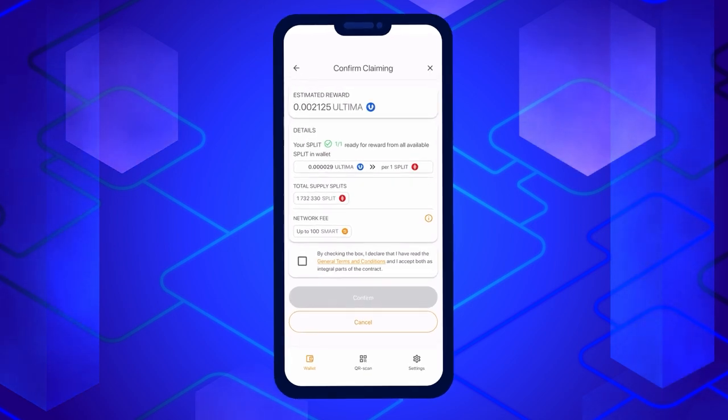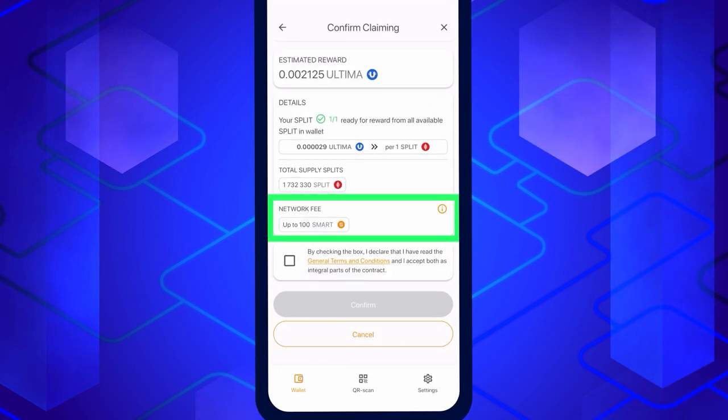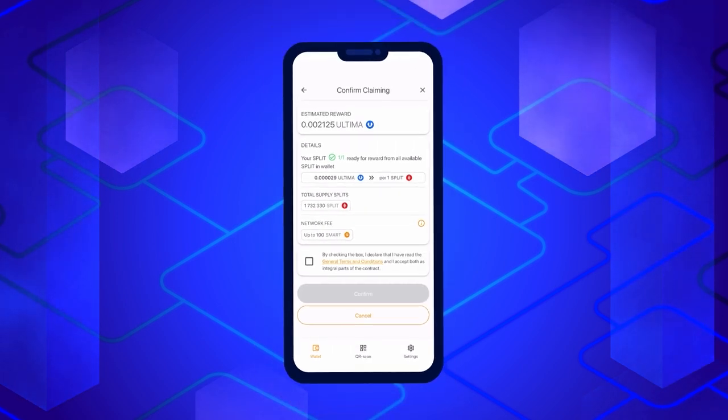A confirmation screen will appear, and it's crucial to pay attention to the smart commission warning, as it can go up to 100 smart. To ensure that your reward claim is successful, make sure your balance has a sufficient amount of smart to cover this commission, as a lack of energy required by the contract might prevent your reward from being fulfilled.